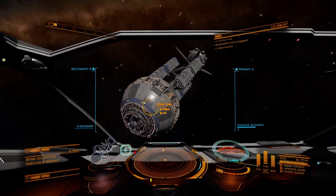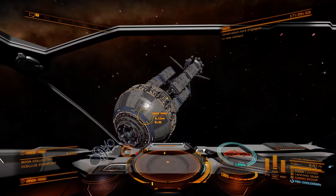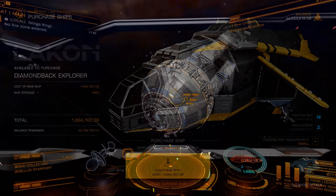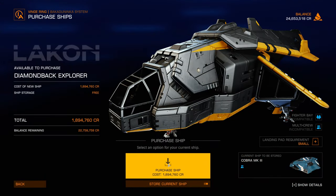I don't think I've ever seen a station that looks like this before. Well, here we are at Ving Ring — that's really cool looking. We're going to purchase the ship for 1.8 million, which is just a drop in the bucket.